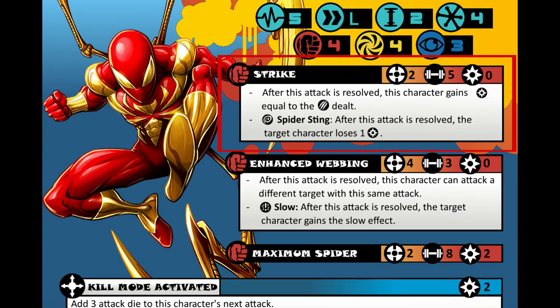For his attacks we have 3 of them. First is Strike — not really surprising. Strike is a range of 2 and a strength of 5 with no cost. This attack gains stamina for the damage dealt, and he has a special ability called Spider Sting. When a wild is rolled, Spider Sting says that after the attack is resolved, the enemy loses a power.